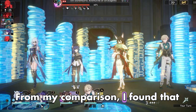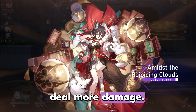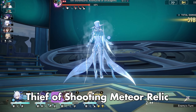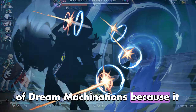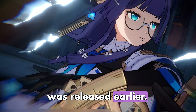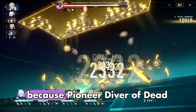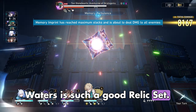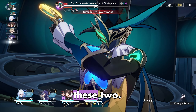From my comparison, I found that Thief of Shooting Meteor allows the Harmony Trailblazer to deal more damage. It is more likely that free-to-players have farmed more Thief of Shooting Meteor pieces than Watchmaker, Master of Dream Machinations, because it was released earlier. However, the Watchmaker Cavern of Corrosion is more efficient to farm because Pioneer Diver of Dead Waters is such a good Relic Set. Use whichever Relic Set you have better substats in between these two.